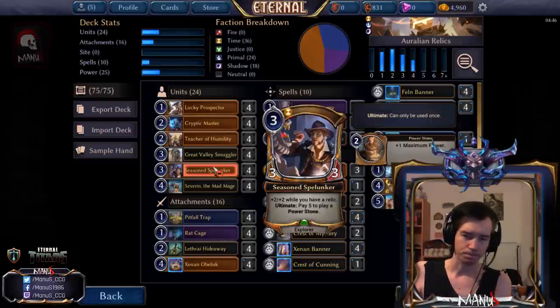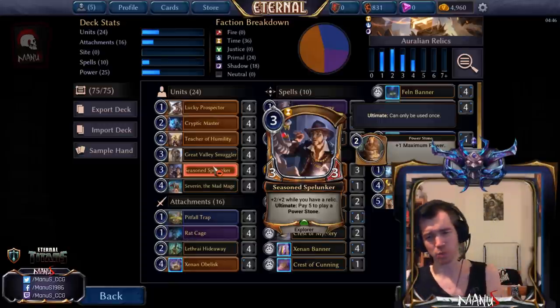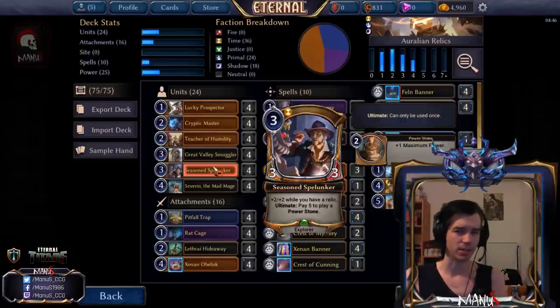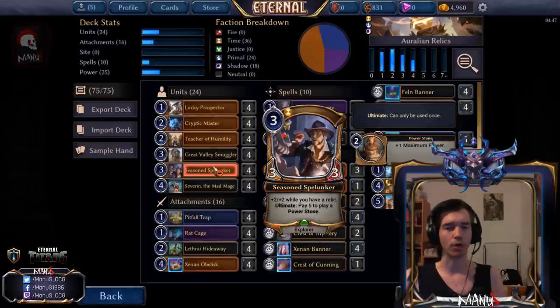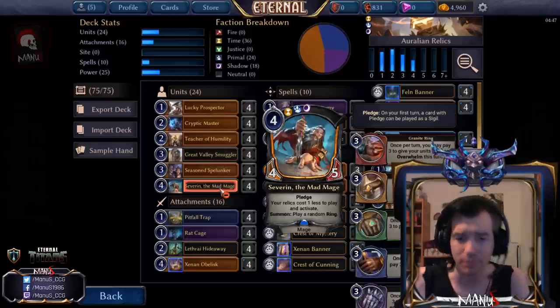Then we have Seasoned Spelunker — a card I tried in an early build but temporarily removed because just playing good-stuff units didn't work as well. The deck was more dependent on incremental advantage and a grindy go-wide Red Cage game until Cryptic Master came out. Now it has the unit density and consistency to go for an overstated under-costed curve-out plan. Spelunker is great because a three-cost five-five is amazing, and bringing a relic that also helps turn on Obelisk is really solid.